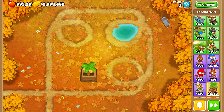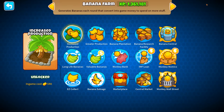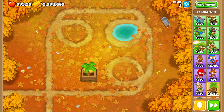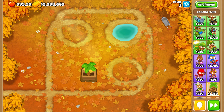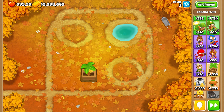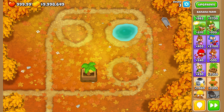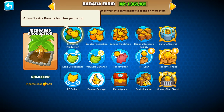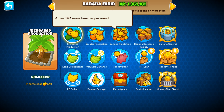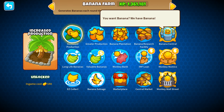Let's quickly go through each upgrade and see what they do. We start with the regular farm which costs 1350. I'm not playing with any monkey knowledge and all figures in this video are for hard difficulty. On the top path we have increased production — more bananas, more bananas, more bananas. Then your bananas get replaced by crates which gives you lots of bananas, and then even more expensive crates.